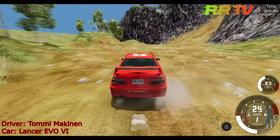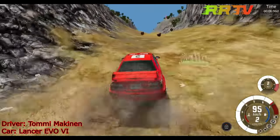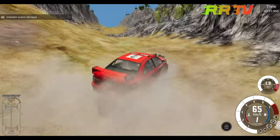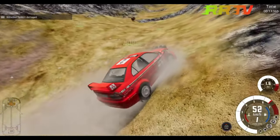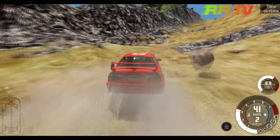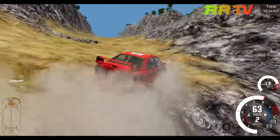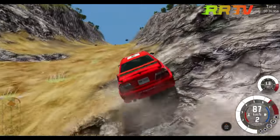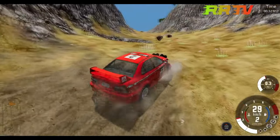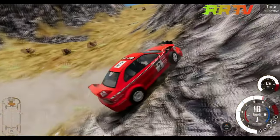Mitsubishi Lancer Evo — Tommy Meiken taking a chance to climb the hill. In the dirt section he was flying through it — that's not going to help his performance. He was flying into that dirt section but a rock stopped him immediately, and there goes his chance to take first place.